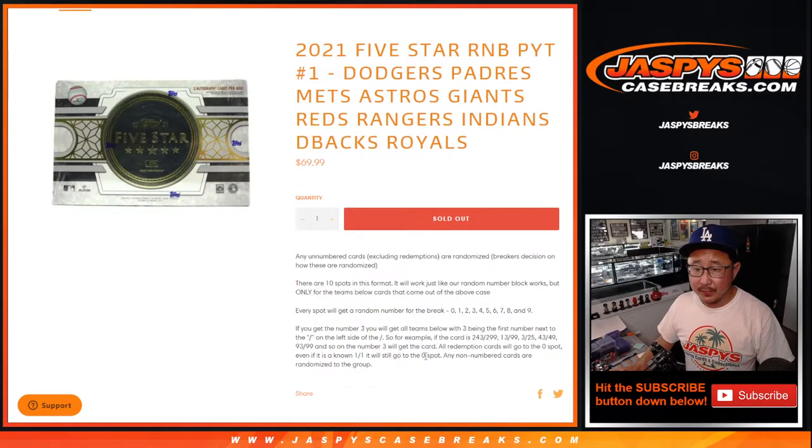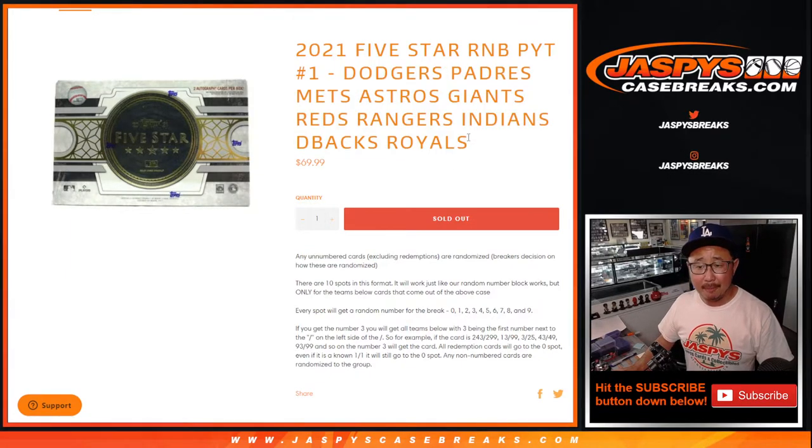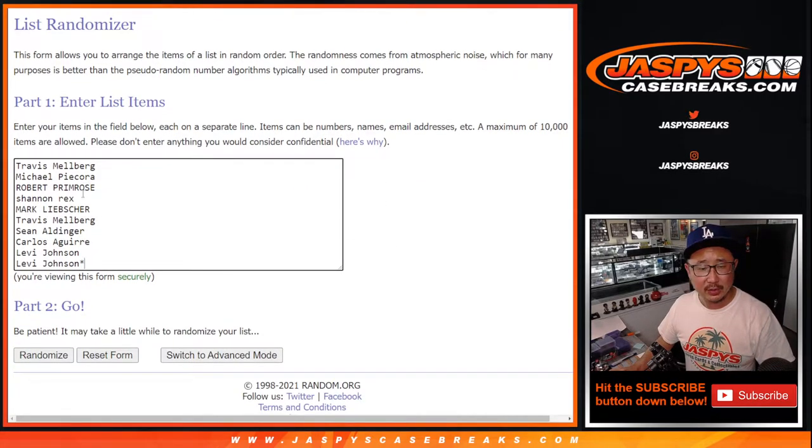Here's how it works. I think every card is numbered, but just in case, if there are any non-numbered cards for this group, we'll randomize them separately. So the top three will get it and we'll randomize them. The first one will go to the first name on top, second to the second name, third to the third name. I don't think that's going to be an issue, but just in case.